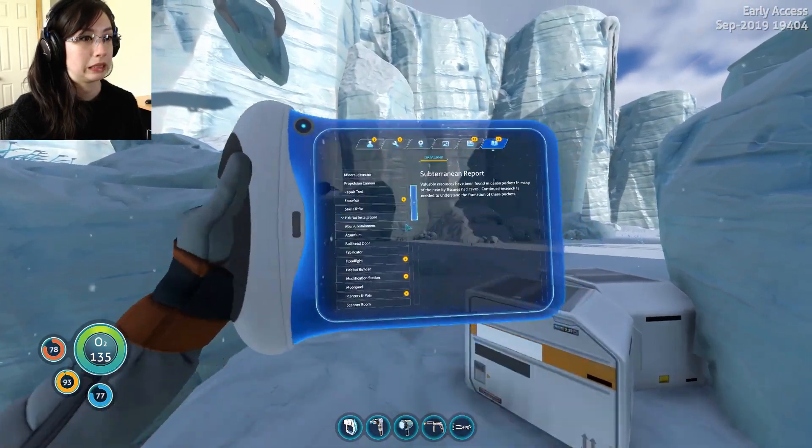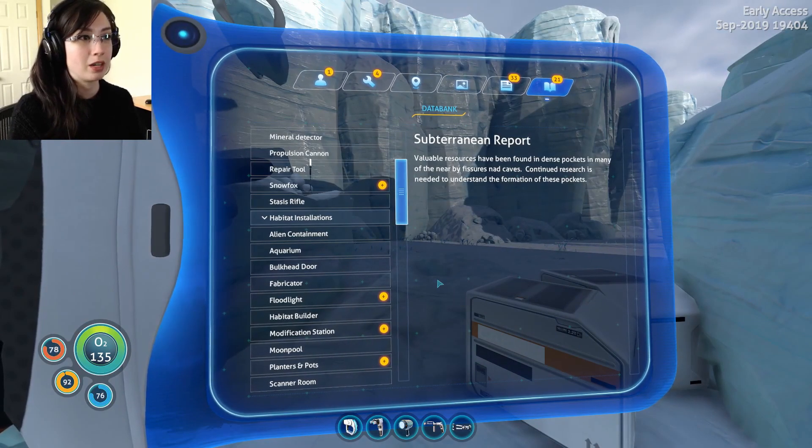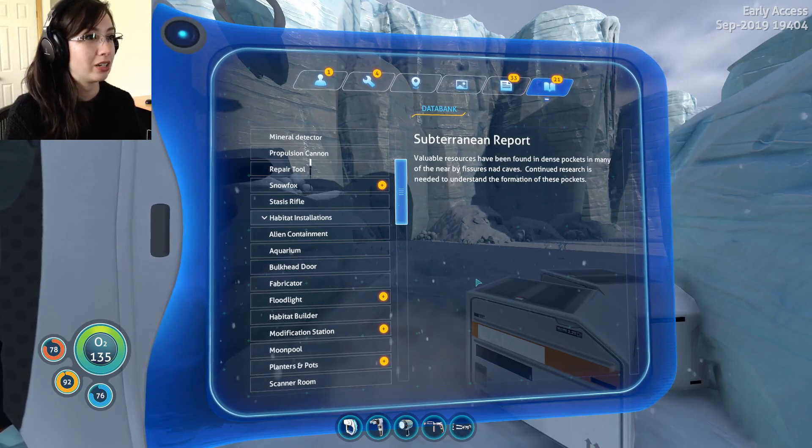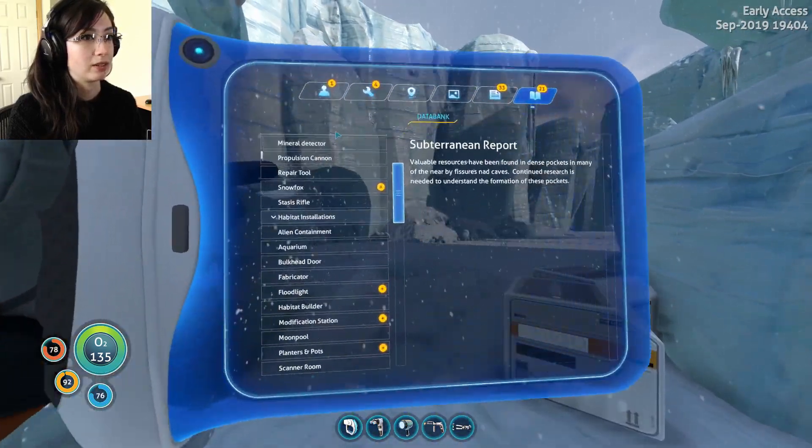Subterrain report: viable resources have been found in dense pockets in many of the nearby fissures and caves. NAD caves? Continue research is needed to understand the formation of these pockets. Alright, I guess we have to go down there.